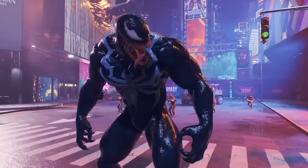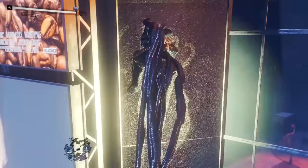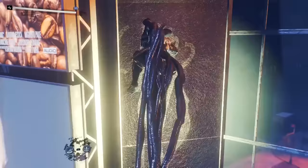In the mission "Don't Be Scared," after you break free from Oscorp and wind up at the part of the mission where you're facing off against a pack of hunters in Times Square, ignore them and start scaling up the building to your left by leaping towards it and continuously mashing X.